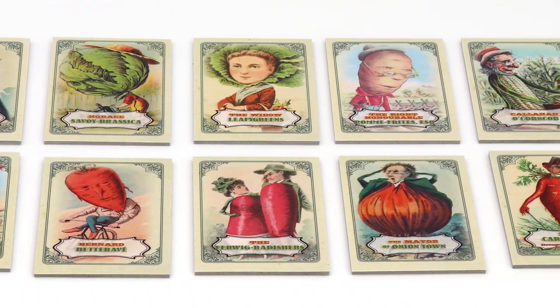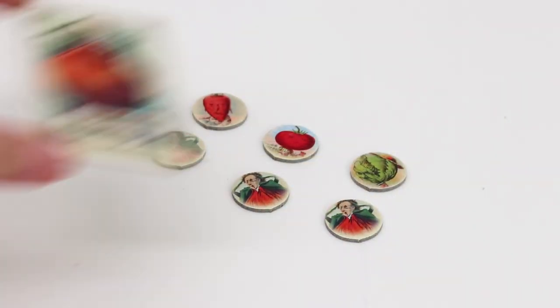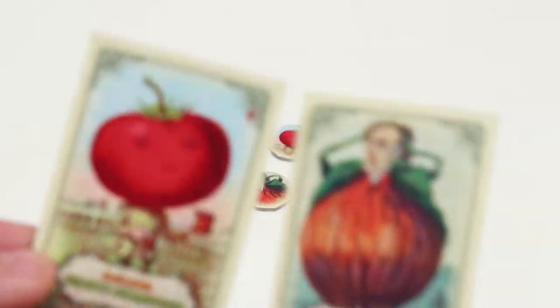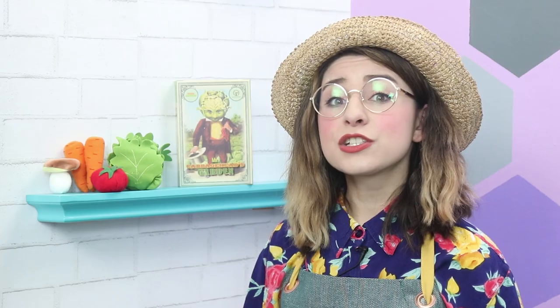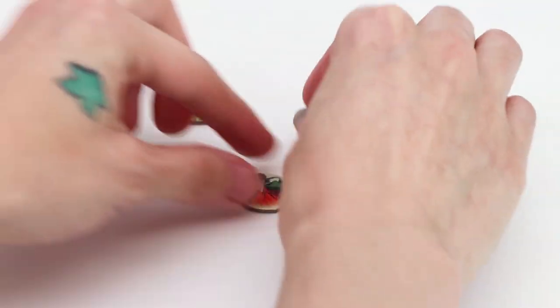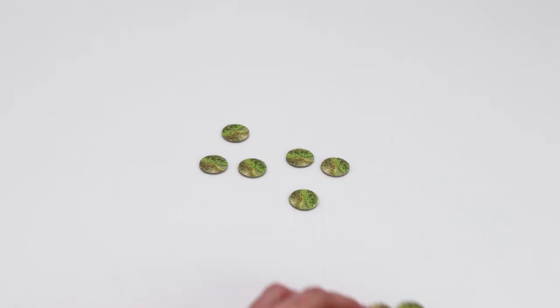Each neighbor interferes with the garden in a different way. The neighbor who has the most neighbor tokens revealed is the one who comes to interfere with the garden. However, if any two neighbors are tied for the most tokens, they become distracted by one another and have a boring conversation — they decide to not interfere with your garden after all. The vegetable chosen by the neighbor is then placed in a discard pile. All neighbor tokens are then turned face down and shuffled again. So while at the end of the third round a player might have planted 15 vegetables, there's a good chance there will be fewer than 15 cards remaining, due to composting or those pesky neighbors interfering.